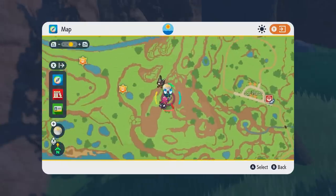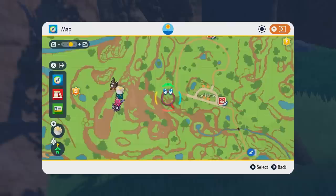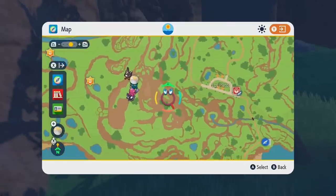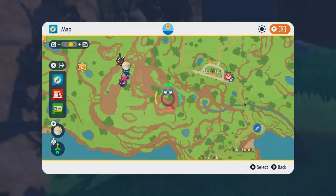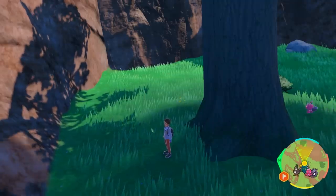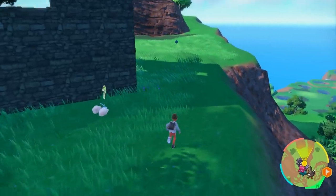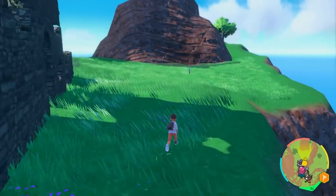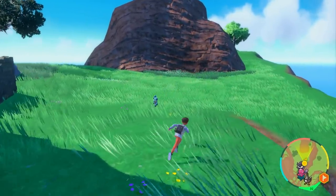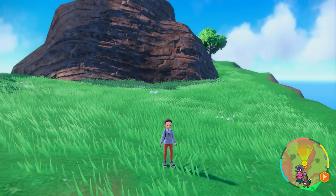On the map, this is where I am — near South Province Area 4. You can start from the Los Platos Pokemon Center and go up that hill. Jump across or use a Pokemon battle to warp across, then run up to the ruins where Bronzor spawns. It's easy to get the fragments there. Ten Bronzor fragments will get you the Auspicious Armor in Pokemon Scarlet only, which will evolve your Charcadet into Armourouge.